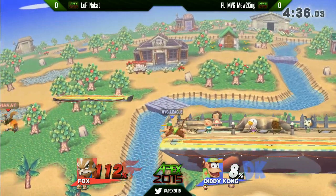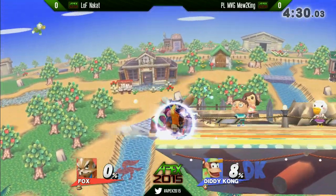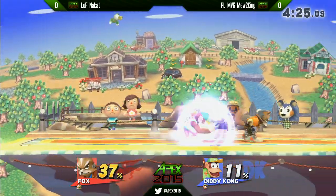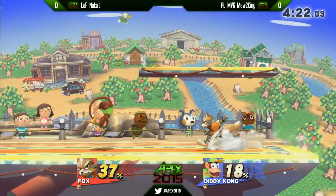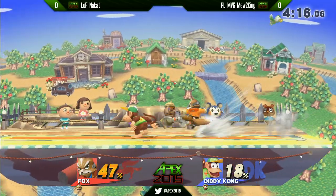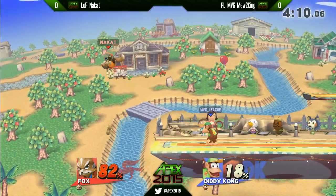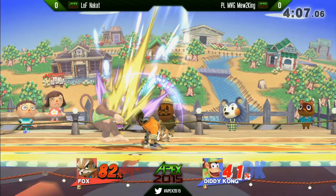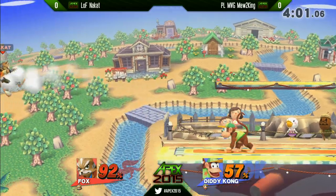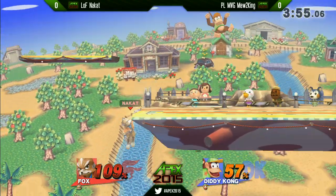Mew2King was going for that trade right there, but it did not work to his favor. Mew2King sets up for an edge guard forward air — excellent drop zone. That move stays out so long, so meaty. I like what Nakat was going for there with the jab pressure at the edge — putting a lot of damage onto the shield, potentially getting a shield poke there. But Mew2King's not having any of that. You can see: fast, crisp, precise, gets huge punishes, converts into excellent damage. Nakat entering back with up-tilt strings into a neutral air, but falls into Mew2King's fair and Mew2King's edge guard is on point.